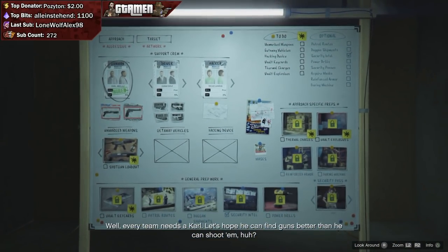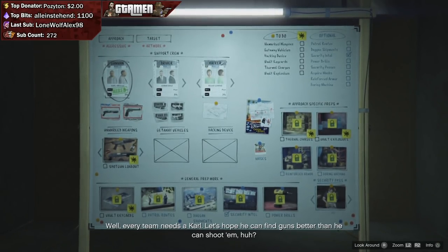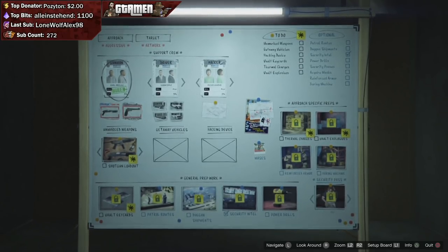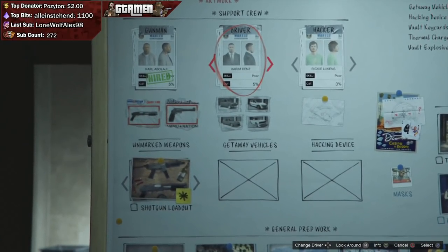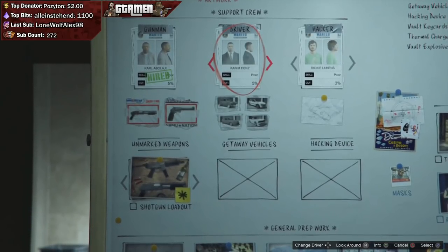However, we're not going to be using either of those two weapons, because during the finale we'll actually be given an SMG, which is the weapon we want to be using. So you'll be wasting your money if you pick anyone else. For the driver, we're going to take Kareem, because he takes 5% and has four good vehicles we could choose.